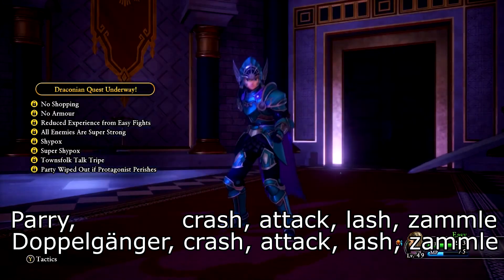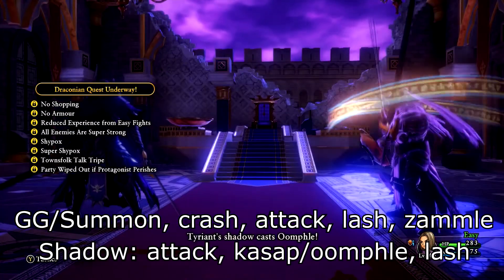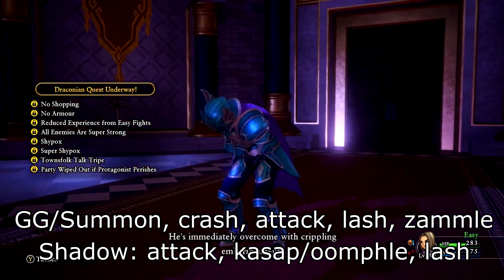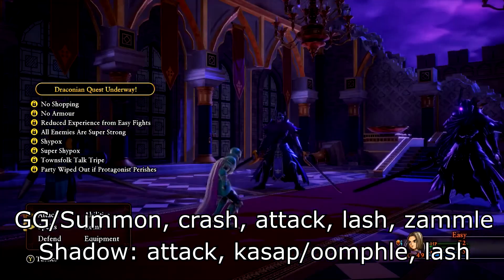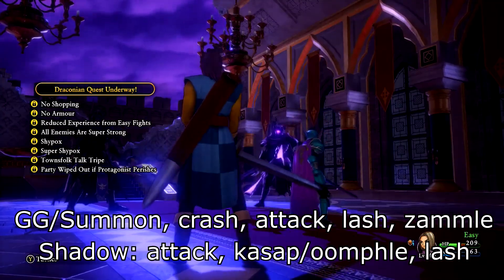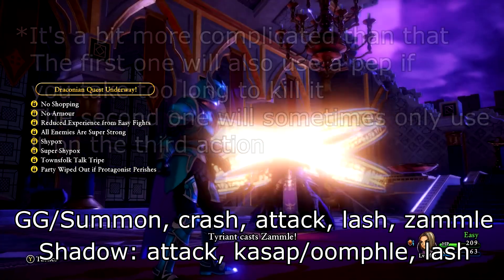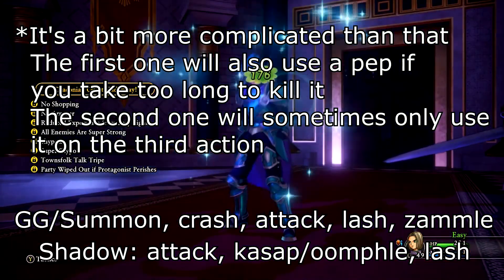You can shorten it to only 5 moves if you consider that he alternates between Greatsword Guard and the Doppelganger. The Doppelganger is even easier: he attacks, then will either use Kazep or Umphil — either way increasing the physical damage dealt by Tyrian — and then he will lash out. If left uninterrupted, on the 2nd action of the 2nd summon, the Doppelganger is always going to activate a pep power.